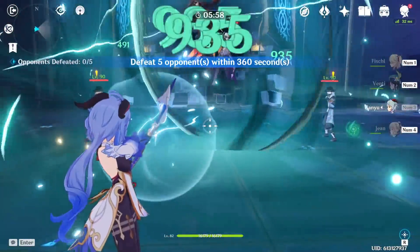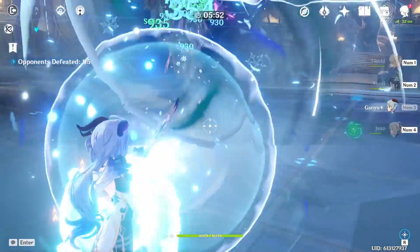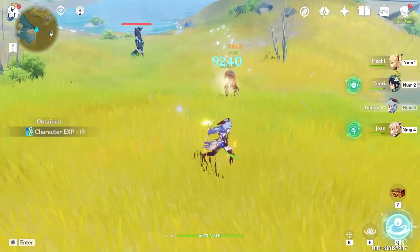Aim at the feet of enemies to avoid missing out on DPS if you have Ganyu and just happen to miss a shot, or if they're in Venti's burst where enemies are flying all over the place. It's usually just better to aim at the floor and get that guaranteed DPS, since missing a shot is a much larger loss.